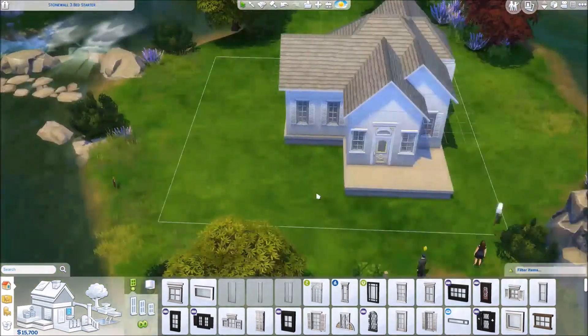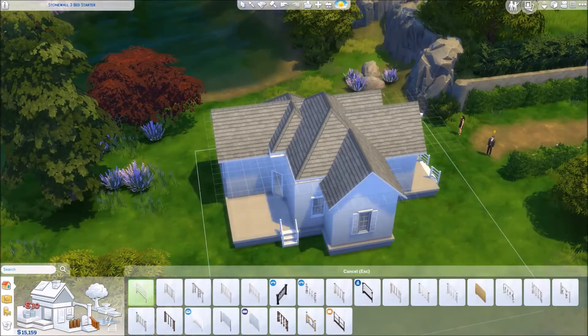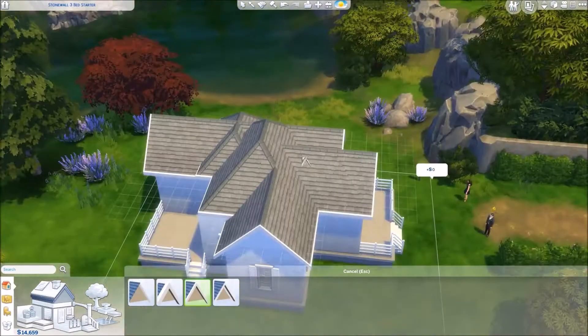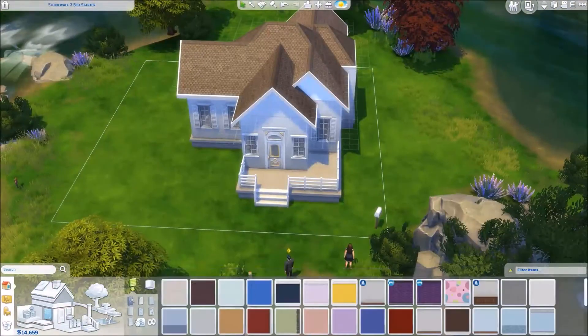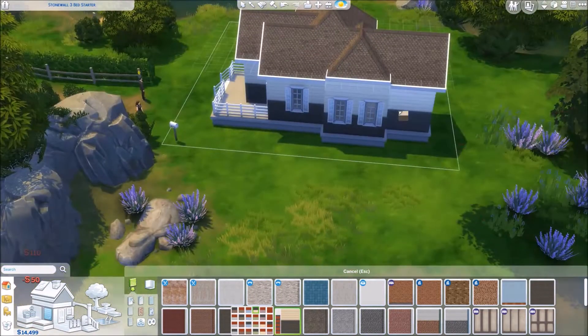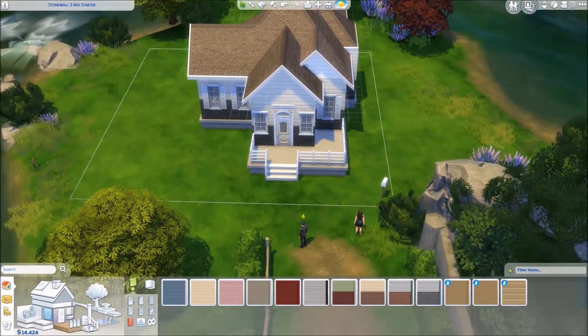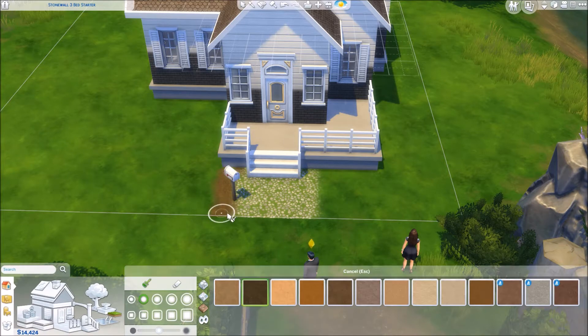This starter house is only about 16,000 simoleons. So if you were to buy this, you're still going to have like four grand left over where you could update things, change things around, or add in some more items. There is also a really decent amount of skill items in this house already. I really try every time I build a starter to put in cheapest furniture, which usually leaves a lot of money left for landscaping and extra skill items.